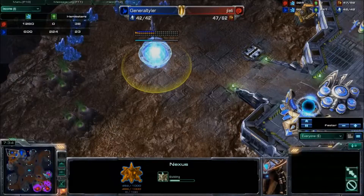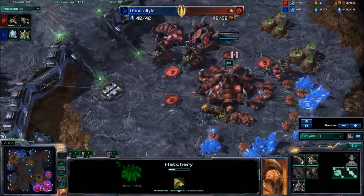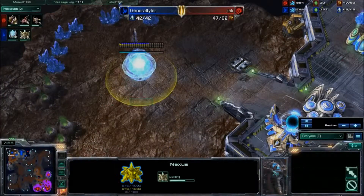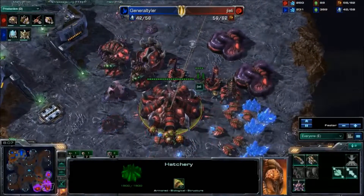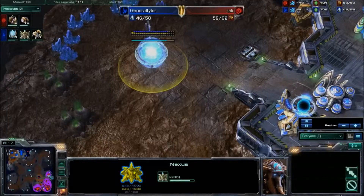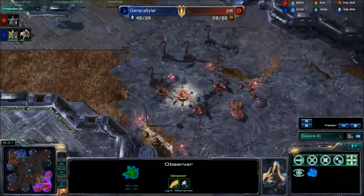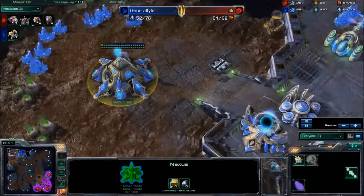It depends all about when General Tyler decides to get his third up — that's gonna be the huge game changer. Lair tech not even out. He's gonna play it really safe putting up those Spinecrawlers. Has he seen the expo? No, he has not. So he is going to do what he can to defend himself against any possible four-gate or any possible amount of gateways and immortals that can come out of one base. But General Tyler is just gonna go ahead and expand — throwing down that expansion, and the observer's gonna get an eyeful. Moving the Spinecrawlers into a more defensible position. And a macro game, ladies and gentlemen — we have ourselves a macro game.